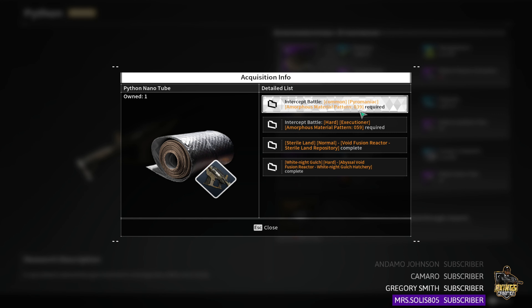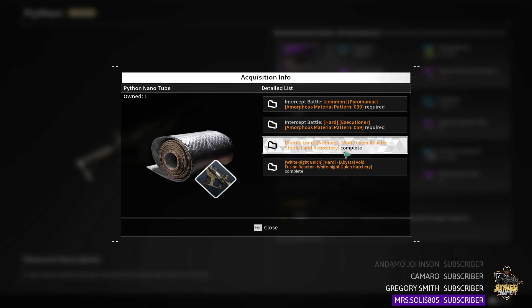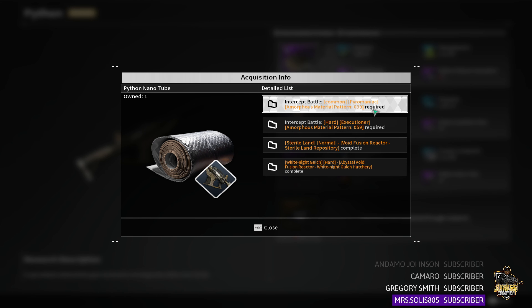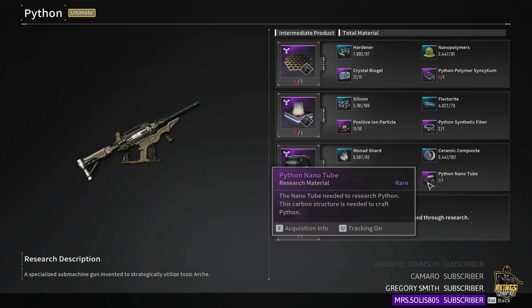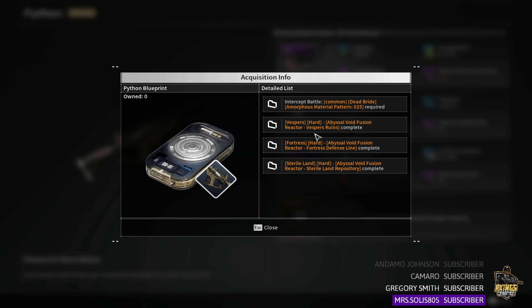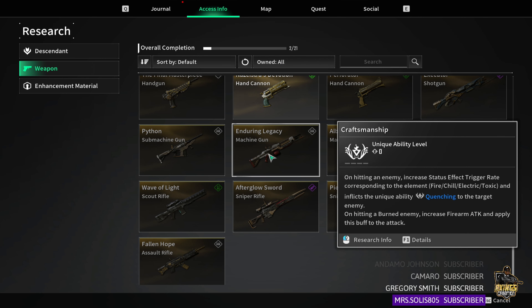Pyromaniac is a hard boss for a lot of people, and then you've got Hard Executioner. At that point I highly recommend going to the Fusion Reactors — yes, you need shards, but they made them a lot easier to obtain after hotfix 1.0.4. For the blueprint, Dead Bride is pretty easy to do solo. I highly recommend going public when doing all this, except at the beginning where you're doing Common Grave Walker, which you can solo because it takes just a couple of seconds.